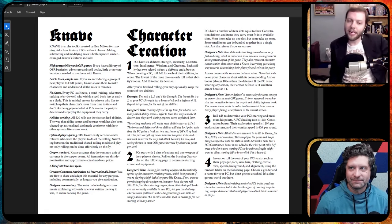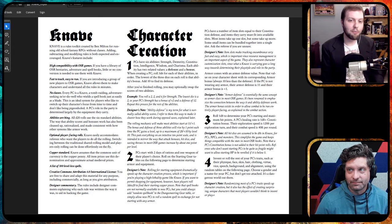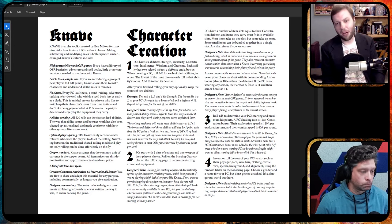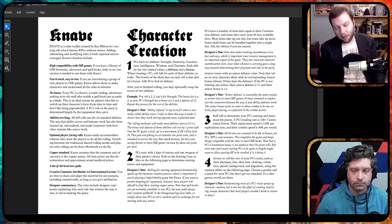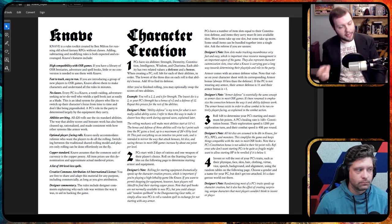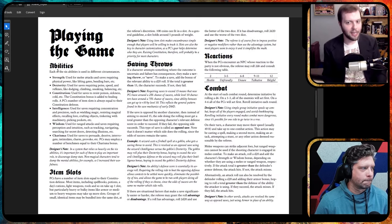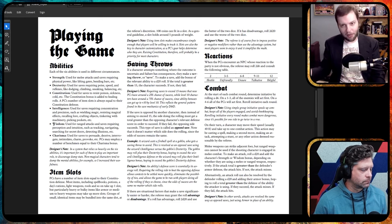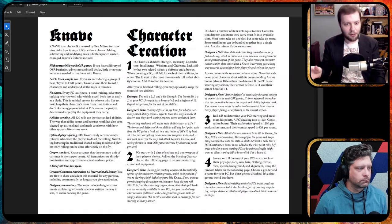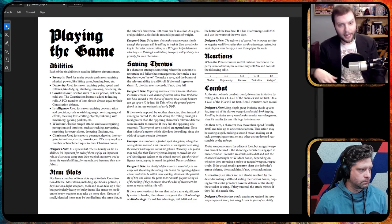Knave is a rules-light OSR game created by Ben Milton and released in 2018 under a Creative Commons Attribution license. You can pick it up for about three dollars on a number of platforms including DriveThruRPG and itch.io. It uses the six D&D ability scores we all know and love, but in a slightly different way, making each stat total a defense value with the second digit of that score as the bonus. We've also got armor which works in a similar way, but the numbers are provided by item rather than being rolled for.